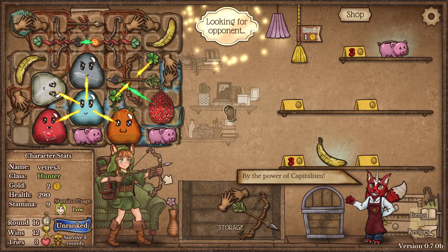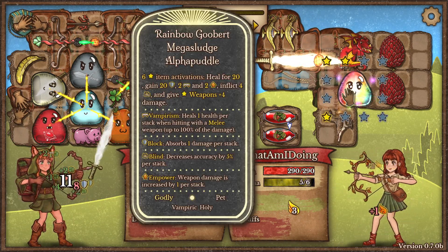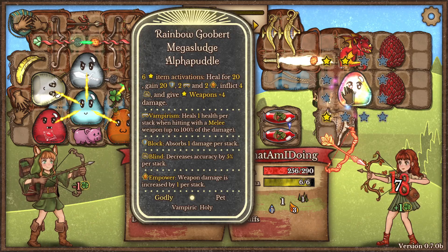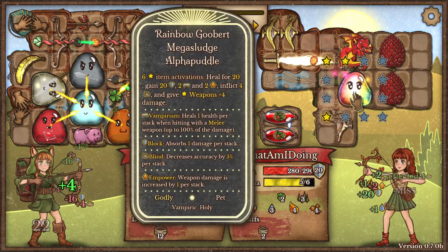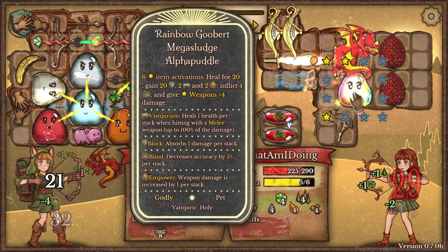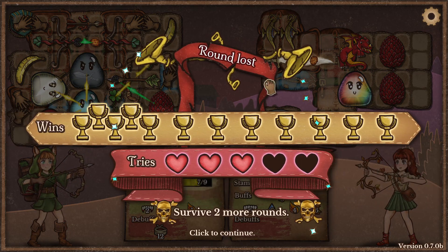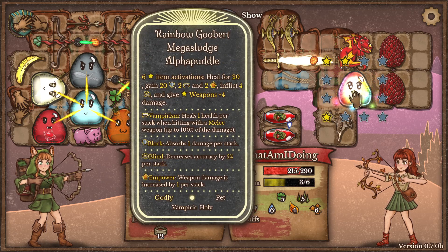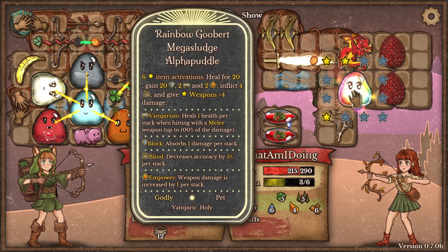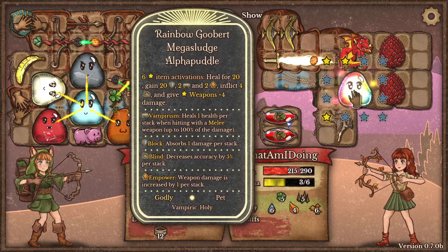I expect to lose right now but I got 3 health — oh, great — and I already have rainbow good bird. L20, gain 20, 2 vampirism. Wait, I wanna see that: 2 vampirism, 2 empower, inflict blind and give weapons for damage.